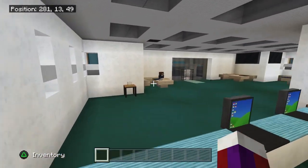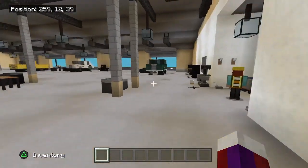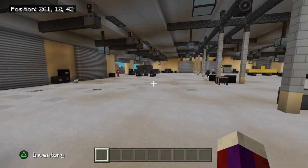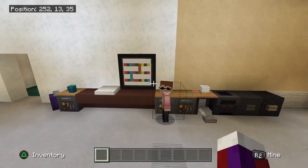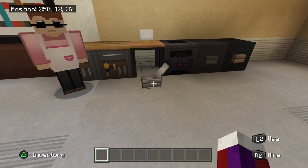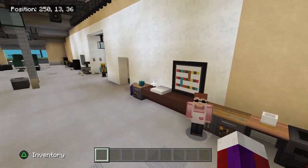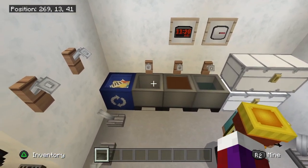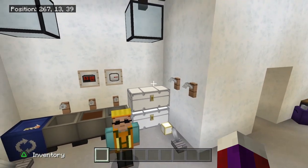This is the entrance where mechanics will come through to call out a customer's vehicle or talk to customers about problems. Right here is a work area with tools scattered around. The levers are supposed to be like jacks for the vehicles — you'll see a lot of those. Over here we have a hand-washing and parts-wash sink area with a trash can, and over here we have toolboxes and things like that.